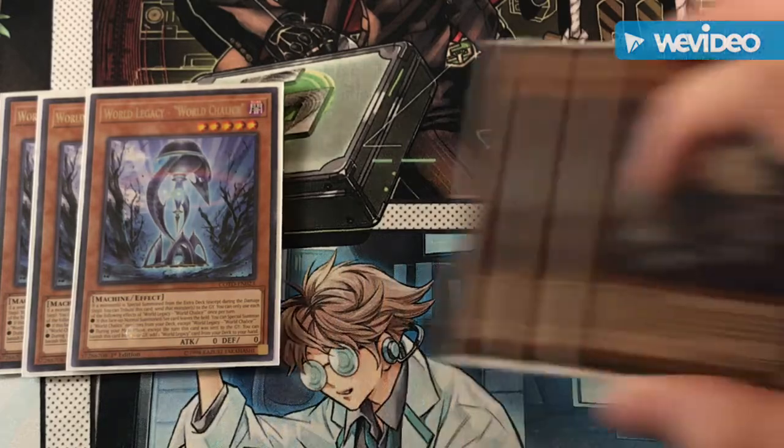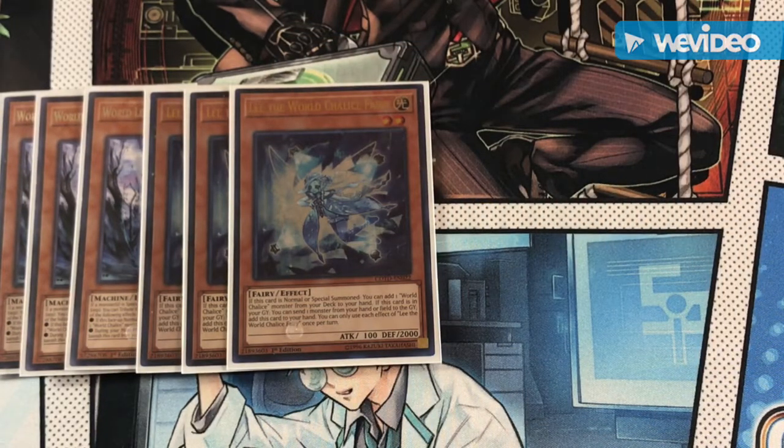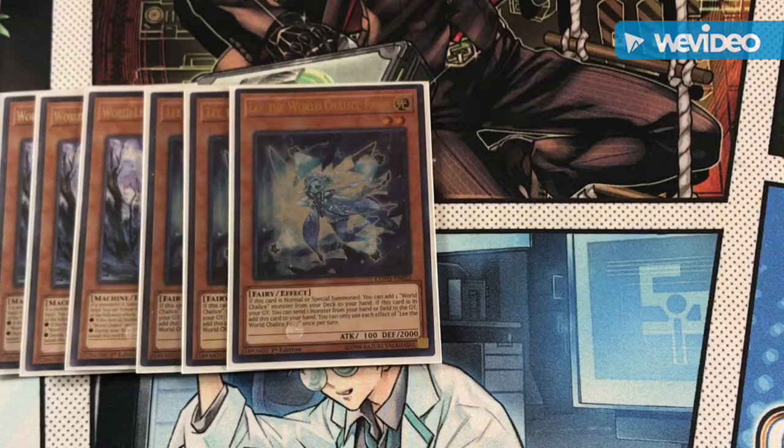Next up we do have the stratus of the deck. Every single deck has their stratus — most of the time it's a single search card that searches out all of your monsters, and that's what Lee is. Not only does Lee have a search effect, she's also got a graveyard effect where you can send a monster from your hand or field to grave and add her back to hand.